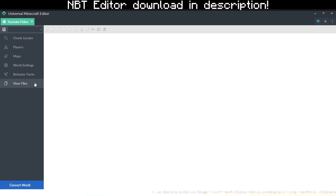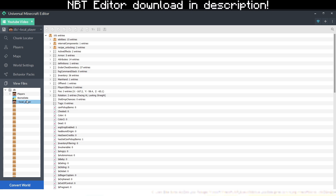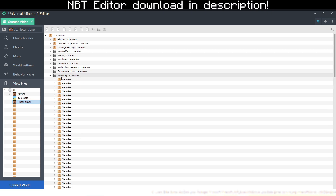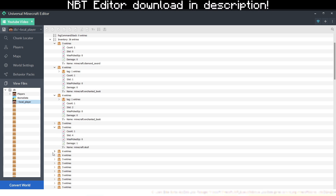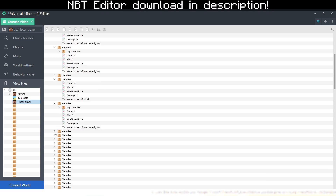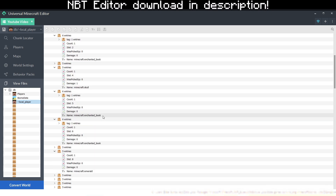So what you want to do now is go to View Files, go to Database, go to Local Players, and it will give you a bunch of entries. You want to find Inventory. If you drop that down, it will give you a bunch of entries — all representing your inventory. So we have the Diamond Sword, the Enchanted Books, the Wither Skull, and the Emeralds.